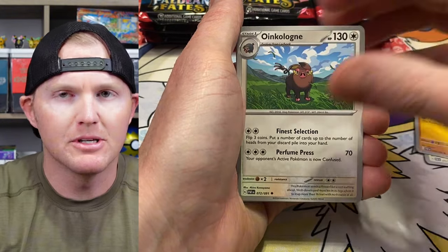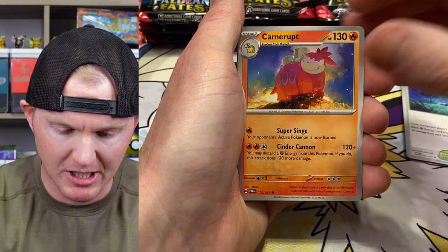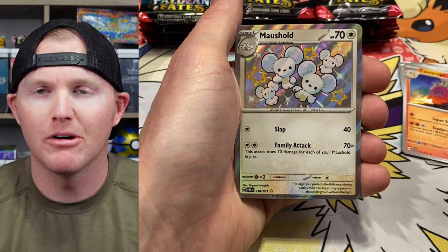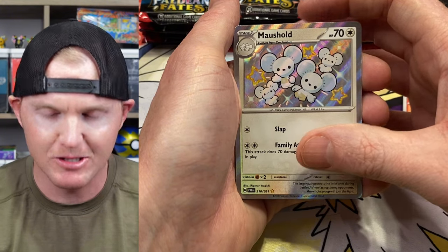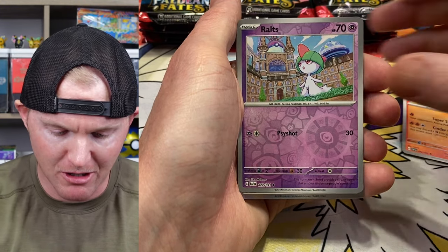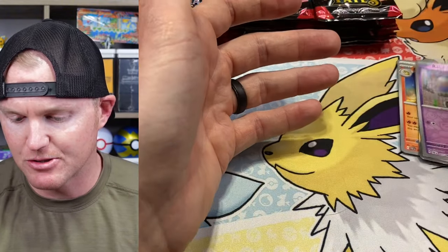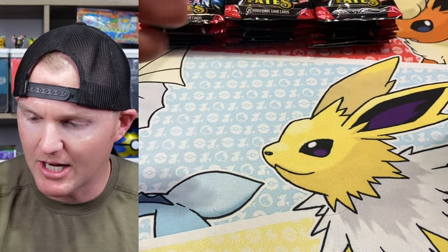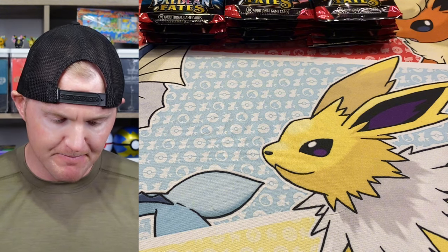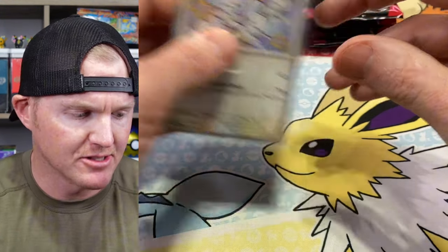Just going to try to burn through these — 24 packs, that's a lot. Camera up. We get the Mouse Hold right off the bat — baby Shiny! That will go to Erin; she's been wanting one of these. I told her the next one I got I'd give it to her. We also get a Ralts and a Professor's Research behind it. Not too shabby, starting off with the baby Shiny. I think I have this one already.